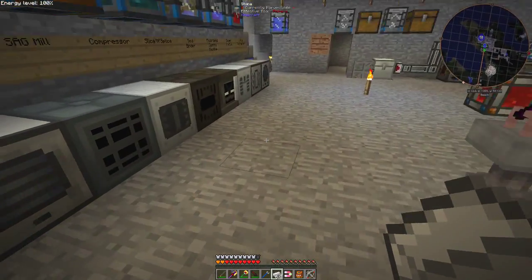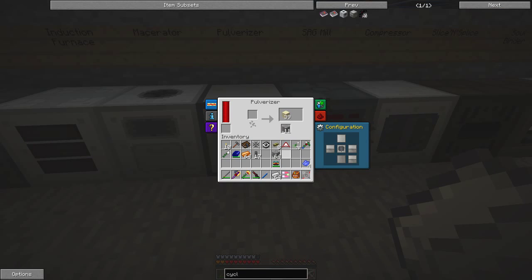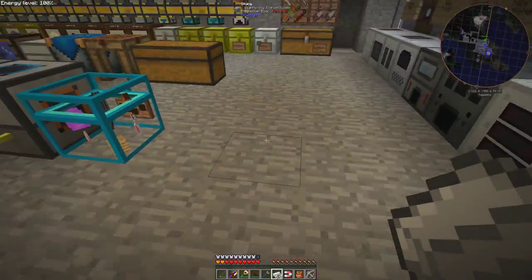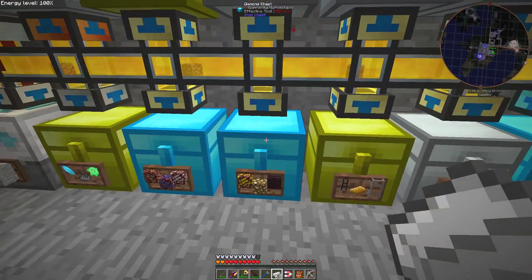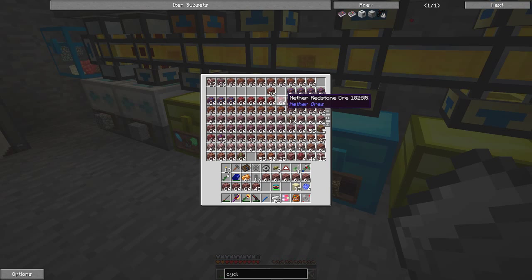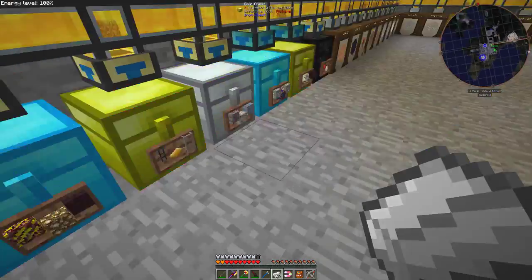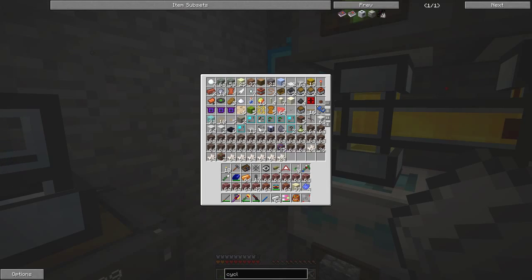I'm going to make sand - I'll grind up some cobblestone. The reason I'm going to make sand is because I'd like to have some sand in here, and I'd like to go and get some nether ores. The best way to process nether ores is with the induction smelter. This is already full - let's take a little nether iron ore and another copper ore. We've also got some soul sand and lots of nether quartz - that means my nether quartz barrel must be completely full.